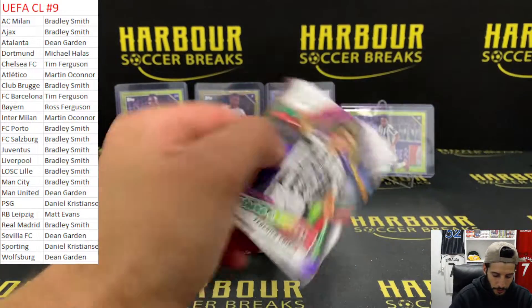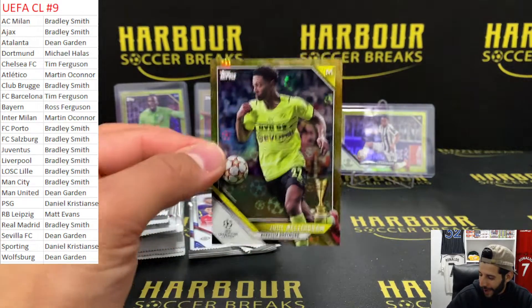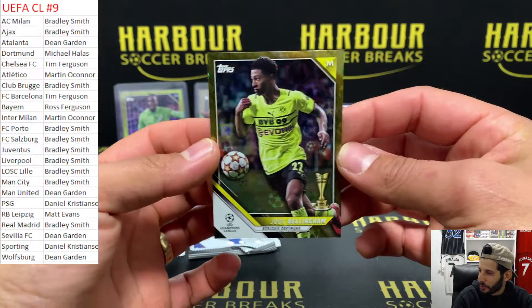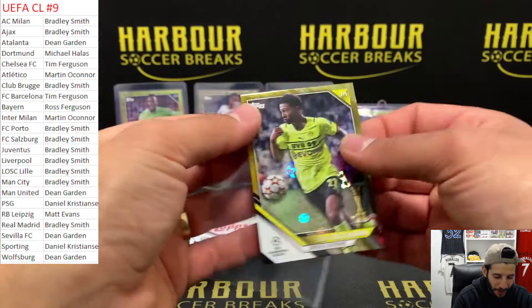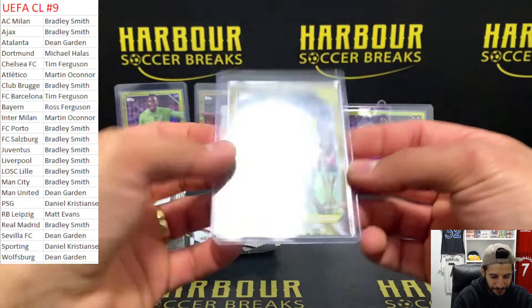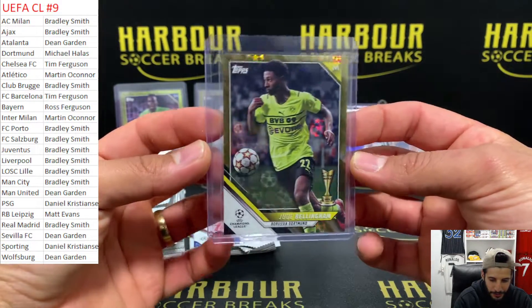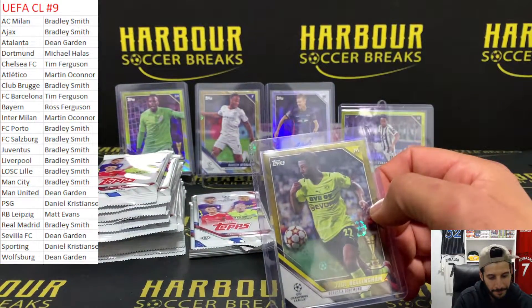Ooh, we've got another gold. Midfield - oh ho ho wow. Gold Jude Bellingham, 27 of 50. Mike - Michael, nice hit! That's a hit. A nice Gold Starball. The Gold Starballs are so nice this year - I really like these. It's a nice hit.